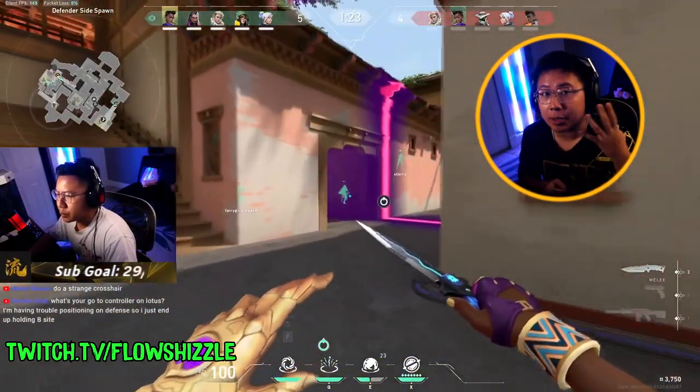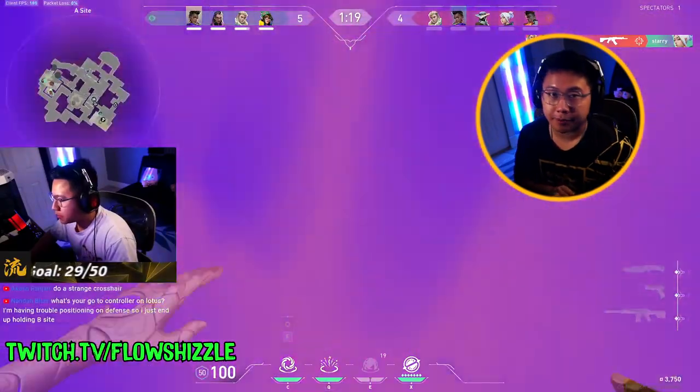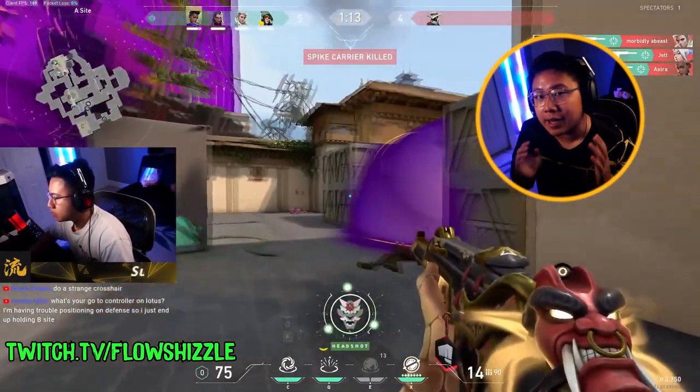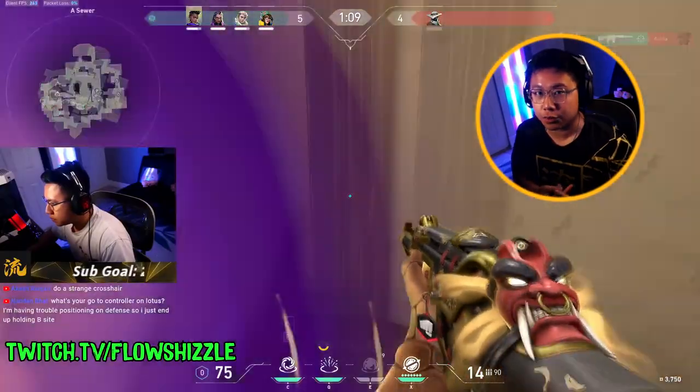In this round, I'm bringing up the fact that we already have 4 on site, including myself, so that we stay on site to fight rather than play for retake. Noticing that my Sova is falling off and kind of leaving my Reyna on site, I pull some aggro Astra util so I don't have to just blind run through an Astra wall, catching a wider angle than any of the attackers really expect.